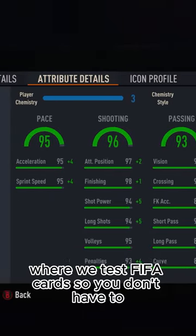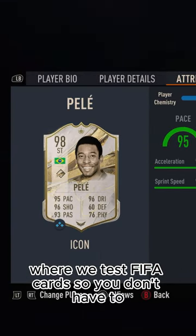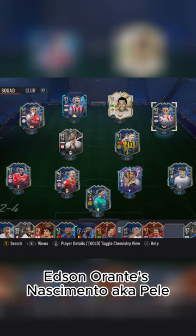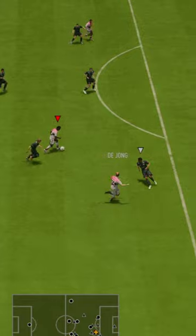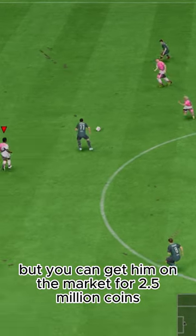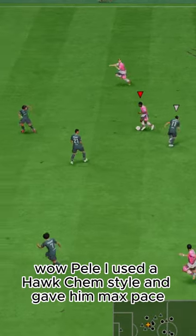Welcome to Baller or Bust, where we test FIFA cards so you don't have to. Today we've got this squad with prime icon Edson Arantes Nascimento, a.k.a. Pele. We packed Pele via Icon Pick, but you can get him on the market for 2.5 million coins.